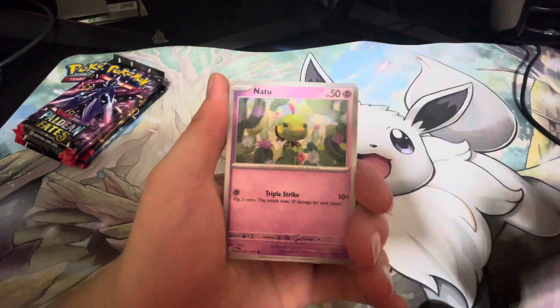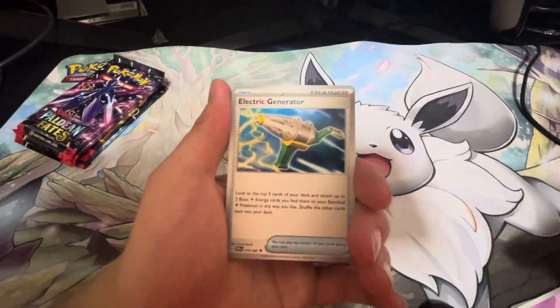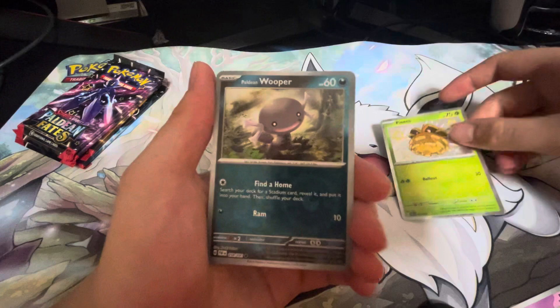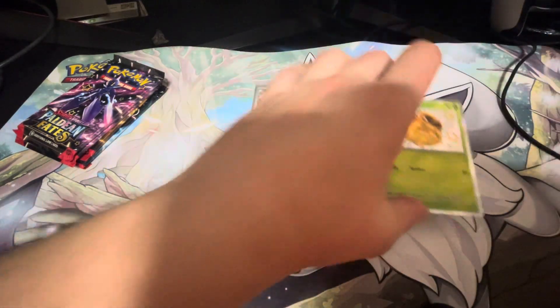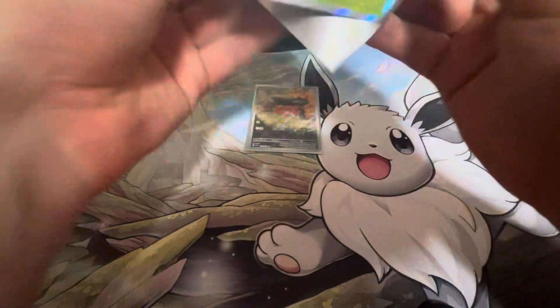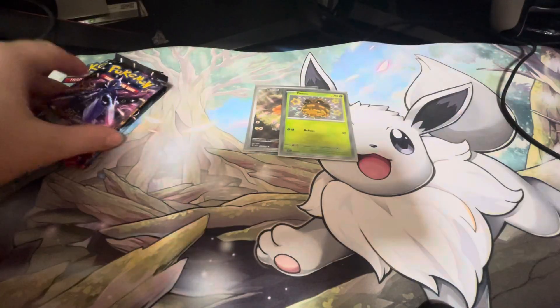Next pack — we have a Paldean Student, a Fido, Natsu, Haunter, Whimsical, and a Scrafty. We've got a Pineco Shiny — that's a pretty nice pull. Paldean Wooper and a Reverb Room. But a Pineco Shiny, pretty nice. Didn't even know this was a shiny in the set. Two for two on the pulls at least.